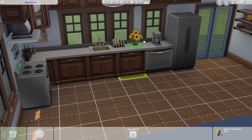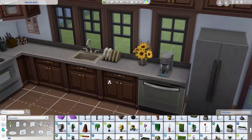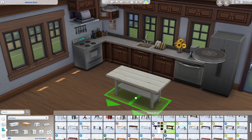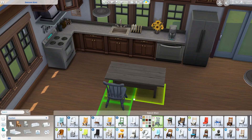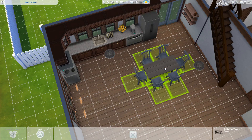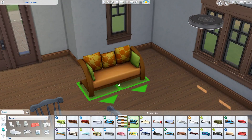So anyway, about this build — now that I'm seven and a half minutes into this video — this is a cozy family home. It's a two-story house with three bedrooms and two bathrooms. It's around $70,000 Simoleons, so it's not super budget-friendly, which is a little ironic given this specific neighborhood.